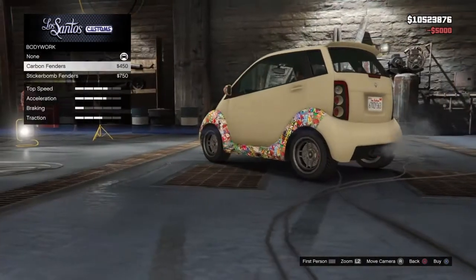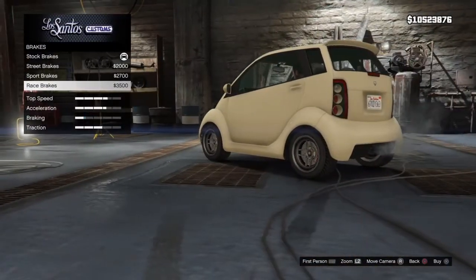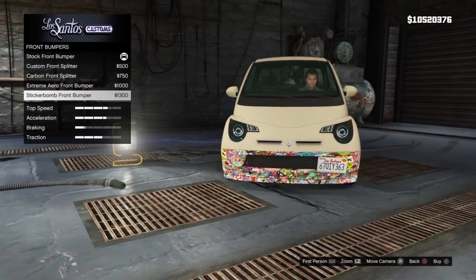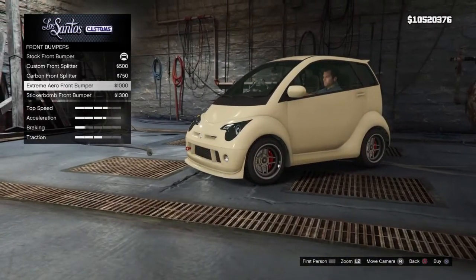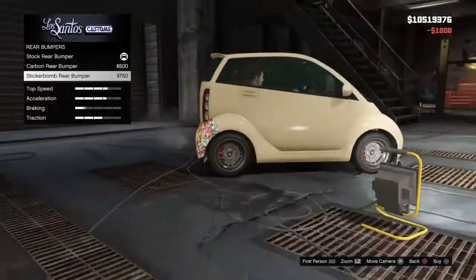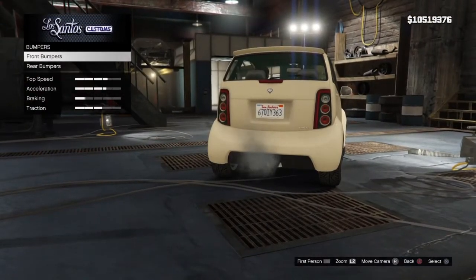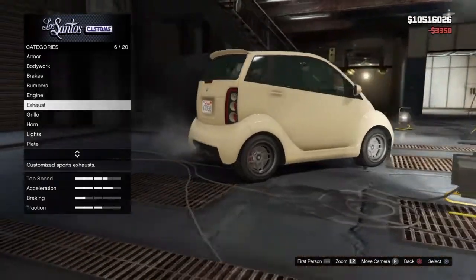Armor — I'll make it max. Body work — I don't really need that, nothing really stands out. I'll put race brakes on it. I'm in story mode by the way, so that's why it's a lot cheaper. Bumpers — that one looks weird, I'll just put this one on. Rear bumpers. I'll put a max engine in there. I wonder how fast this little car can go.